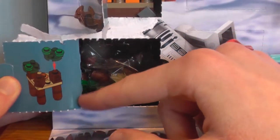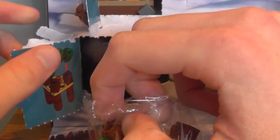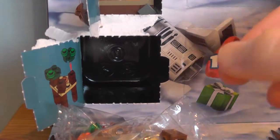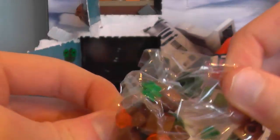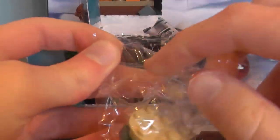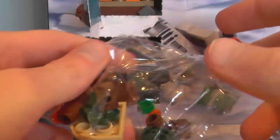So today we seem to have some more jungle type stuff. Now yesterday, which was day number 6, which was like a weapons rack thing, more minifigure scale. I personally thought it was something to do with the Wookiees or Ewoks, but I think it's something to do with Ewoks, because there's an Ewok minifigure on the back of the box, like a picture of it.